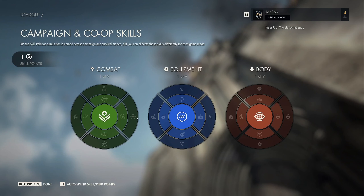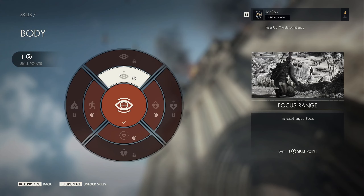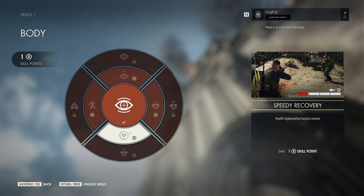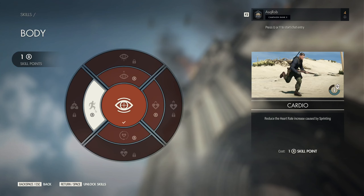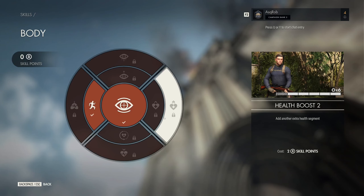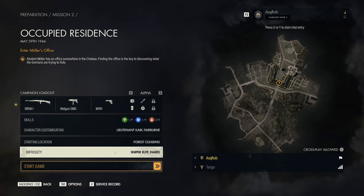I've still got one spare. What have we got here? Increased range of focus, extra health segment, health regen begins sooner, reduce heart rate, increase scores by sprinting. That's probably better, especially with the amount of sprinting you do. Yeah, I do run around — Mr. Stealth. Okay, that's that bit done.